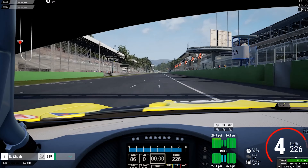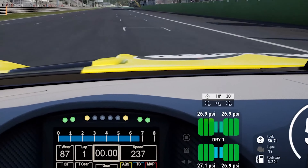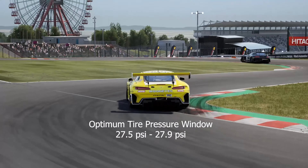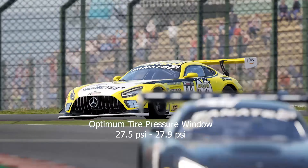Hi there, I'm Nigel from Legion of Racers and I'm going to share a quick tip on how you can step up your game in ACC. The easiest way to gain confidence and lap time in ACC is to make sure your tire pressures are in the optimum tire pressure window. I like to target 27.8 PSI and make sure they never drop below 27.5 PSI.